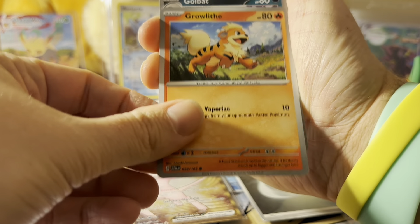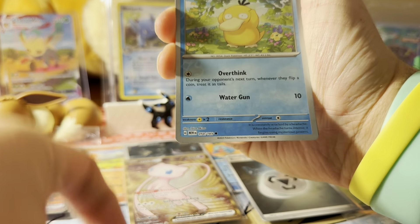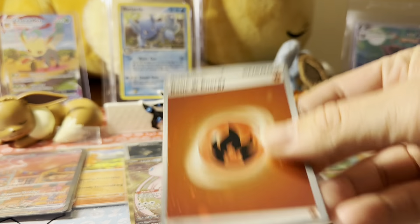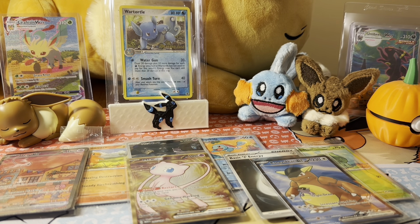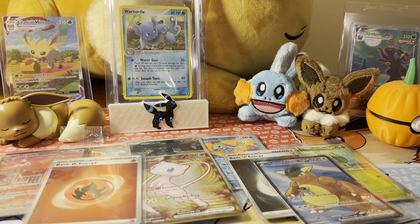We got a full art Kangaskhan EX right there, and a fire energy holo. What's funny is I was actually thinking about getting this Kangaskhan in a stack sale — it might actually be ongoing right now through Cormac Riffs, if you guys remember him being featured on the channel. I'm going to open this first before buying singles just in case I pull what I need.